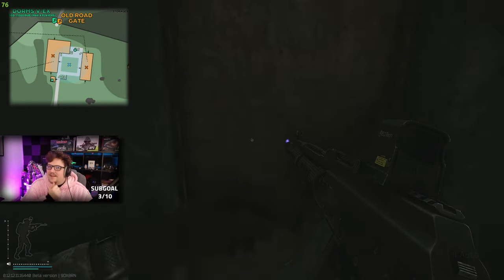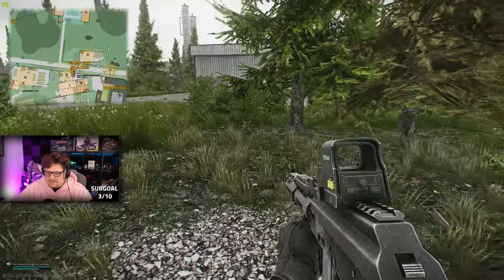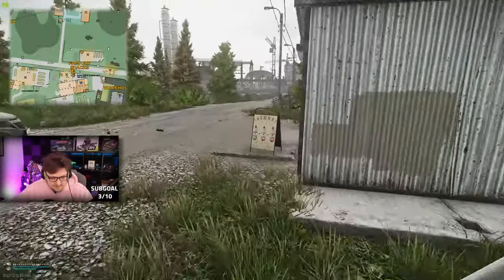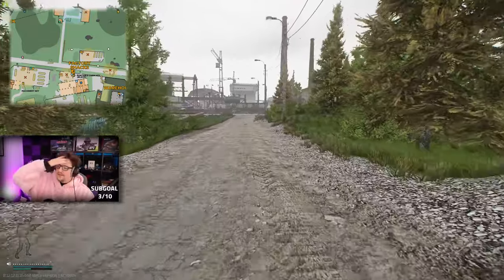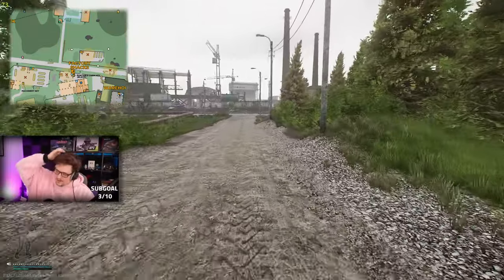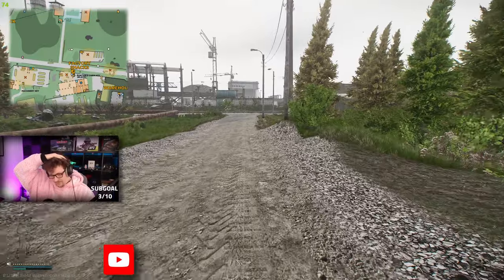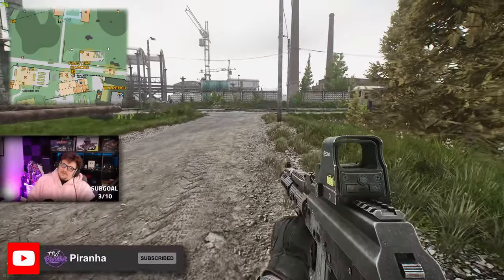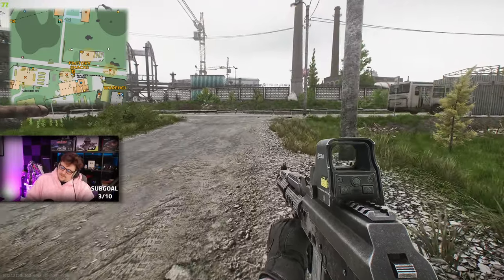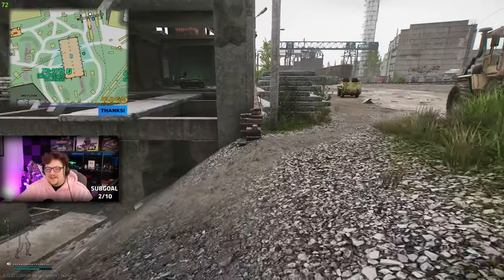You can get a decent amount of scavs at Dorms, maybe between five and seven. Making your way back down the road towards the factory shacks where the bus station is — this is a pretty decent place to kill scavs because they do walk across the road and into skeleton. Bear in mind with the tall grass lining each side of the road, they will just shoot you straight through it.